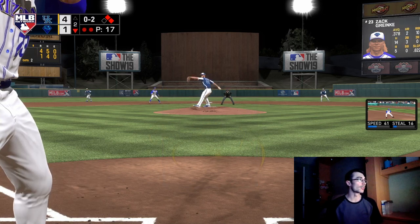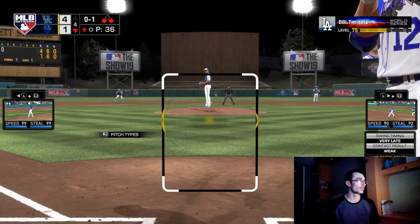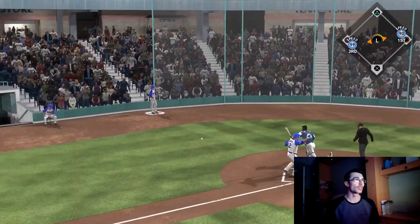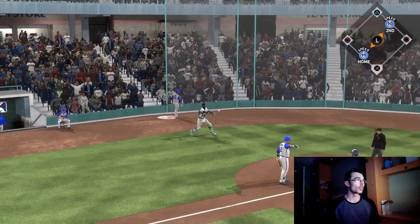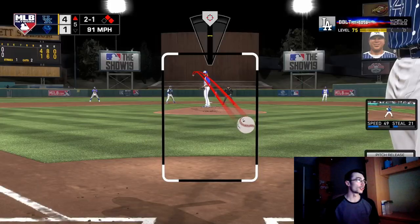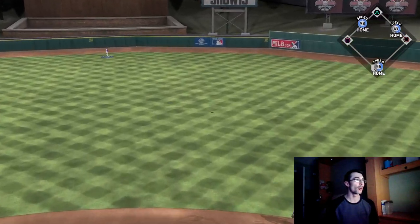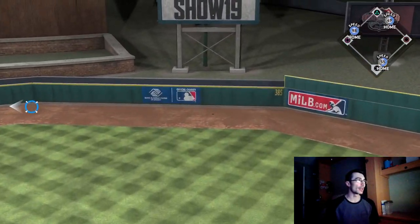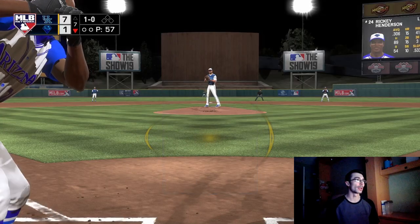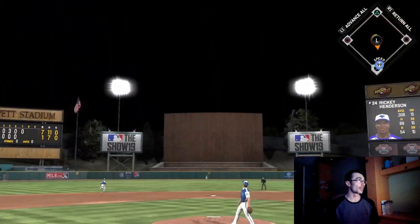I probably should have gone to a pinch hitter — as crazy as that sounds in the second inning. Granke already gave up four runs and I had a chance to tie the game. I thought about a pinch runner but it didn't work out and I struck out. I was trying to send Ichiro to second, not go to the plate with Ricky Henderson, but both runners went anyway.